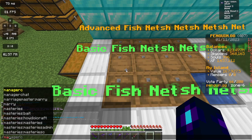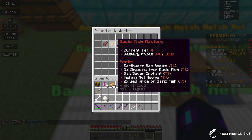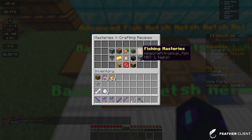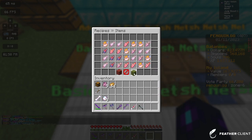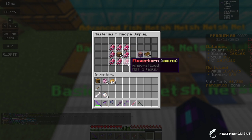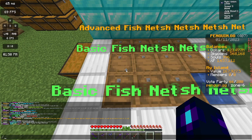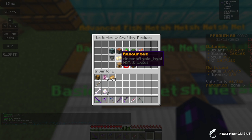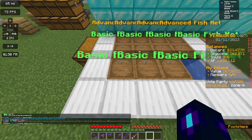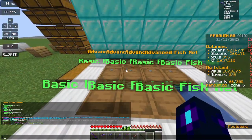If you do slash masteries and click on fishing, the basic fishnet recipe is at Fishing Tier 4. Go to slash MC craft, then items. For the basic net it's eight of the same exotic fish and five barrels. Then for the advanced net, it's eight deep sea fish around a basic net in the middle, and you'll get an advanced net. Place it in water and you're good to go.